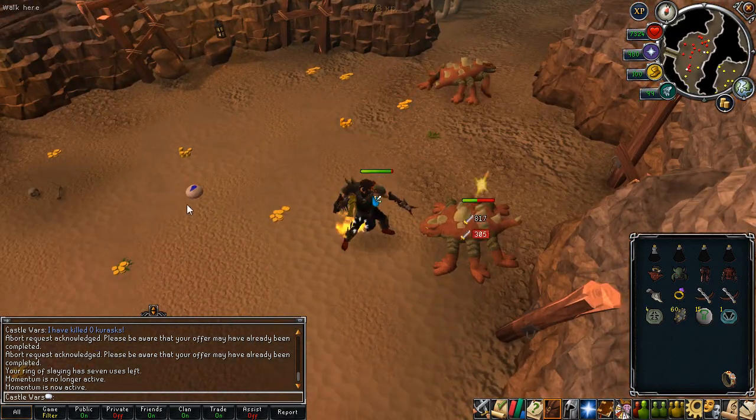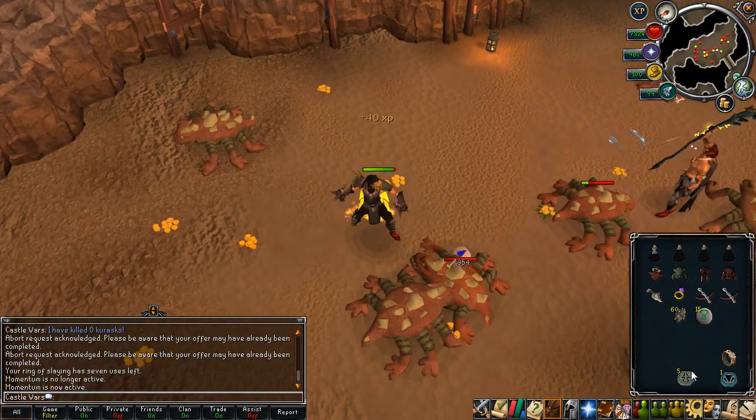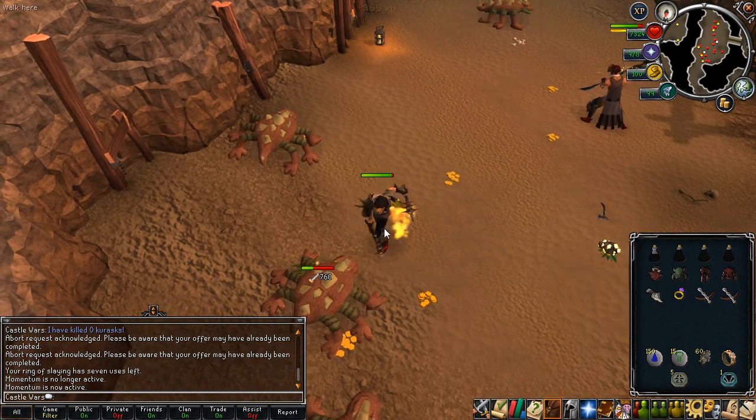One last thing to note about the charming imp is that it has a destroy right-click option. So if you die with it, it's probably gone forever. I'm not testing it myself, but just be careful about dying with it — you don't want to lose 100k tokens for no reason.